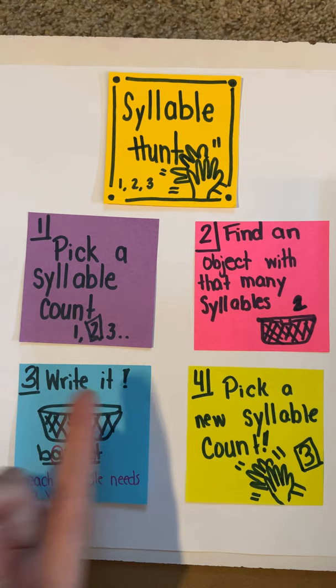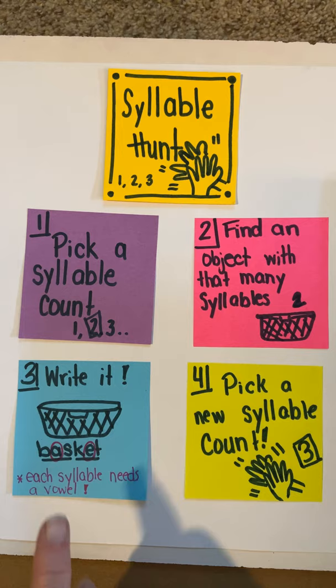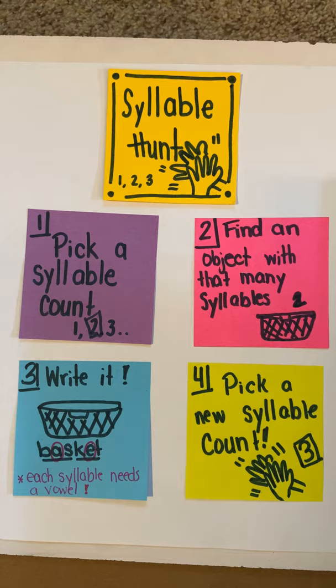Or there's Syllable Hunt, where you pick a number of syllables and say something like 'find something with two syllables,' then you run around the house and find something and write it. Remember, when you write it, if it has more than one syllable, it needs to have that many vowels — two syllables needs two vowels, three syllables needs three vowels. Then you pick a different one.